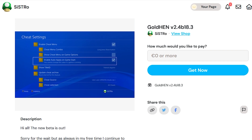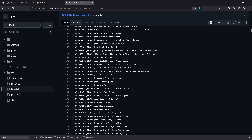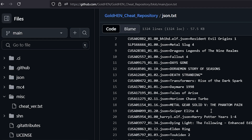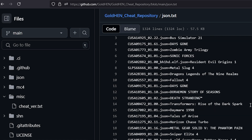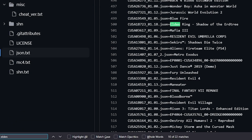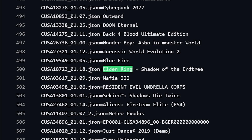I would highly suggest donating to Sistro if you are able to. If you're wondering which games are supported, you can take a look at the GoldHen cheat repository. What I typically do is go into this file here, do a Control+F, and search for whatever title I'm looking for. Right now I'm looking for Elden Ring and I can see it is included in the cheat repository.